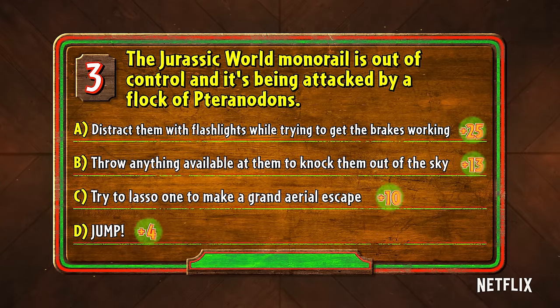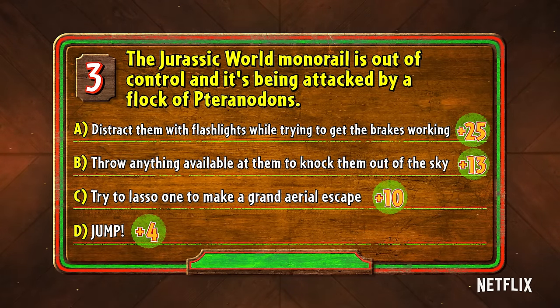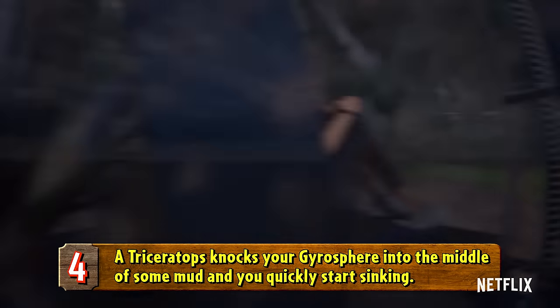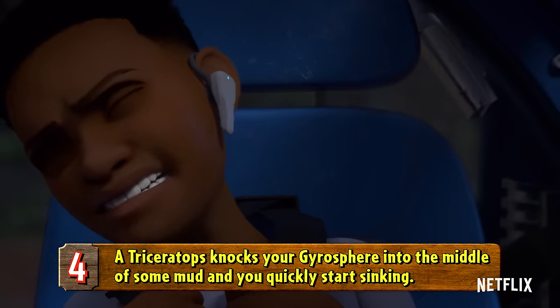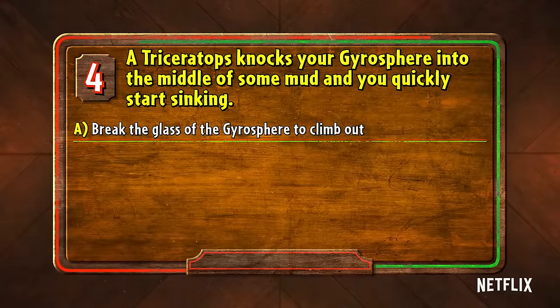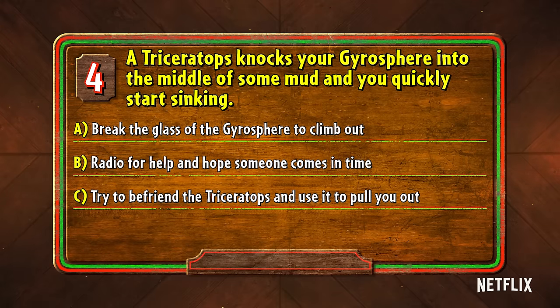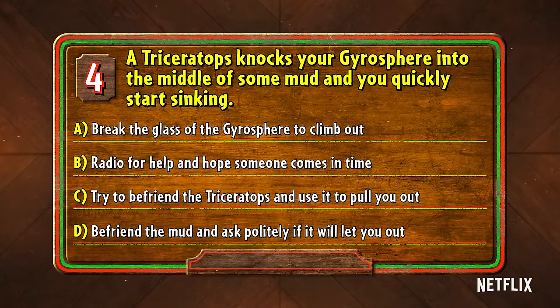Let's see how you stacked up. Everyone who answered C is an honorary dinosaur cowboy. Number four: a triceratops knocks your gyrosphere into the middle of some mud and you quickly start sinking. Do you A, break the glass of your gyrosphere to climb out; B, radio for help and hope someone comes in time; C, try to befriend the triceratops and use it to pull you out; or D, befriend the mud and ask politely if it will let you out.